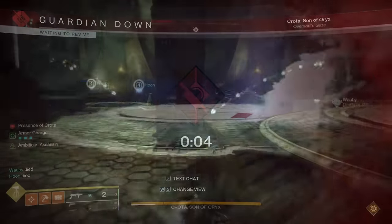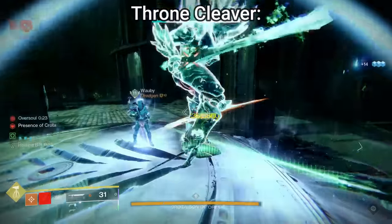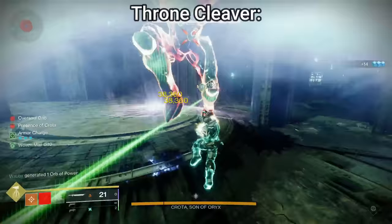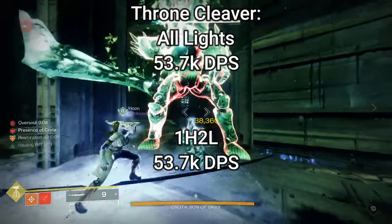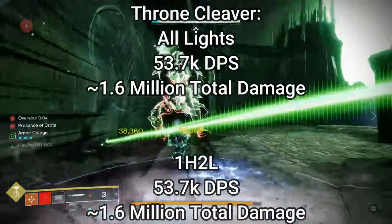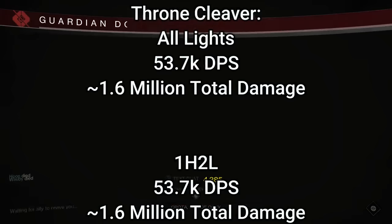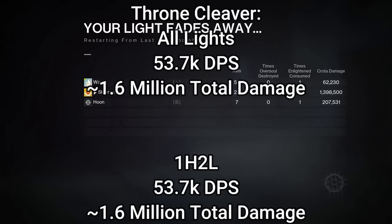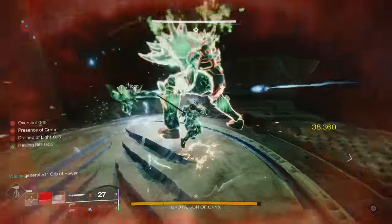A lot of people have been talking about Throne Cleaver, which is also craftable. We tested the two best rotations: all light attacks, and a rotation of one heavy and two light in a cyclical motion. We found that in a 10-second damage window, these have about the same DPS at 53.7 thousand. On both of these swords I ran out of ammo completely. Looking at the numbers, Throne Cleaver is just not as good as Bequest at base — it doesn't have any perks that make it flat out better. It also has way worse tracking and you hit fewer times, so missing a light attack is more detrimental than missing one with Bequest. Don't use Throne Cleaver.